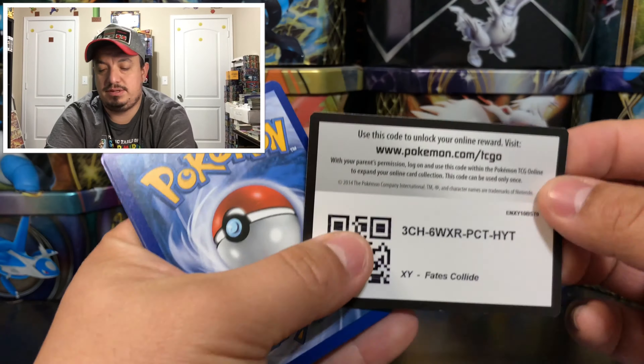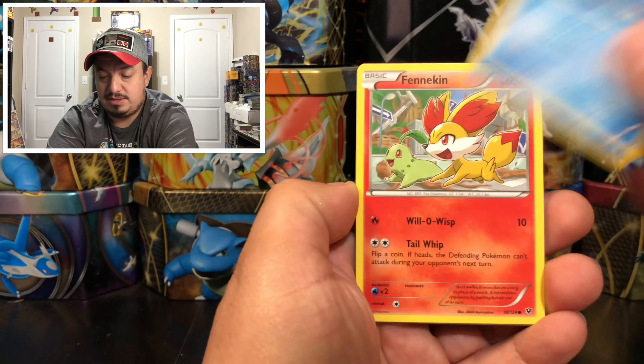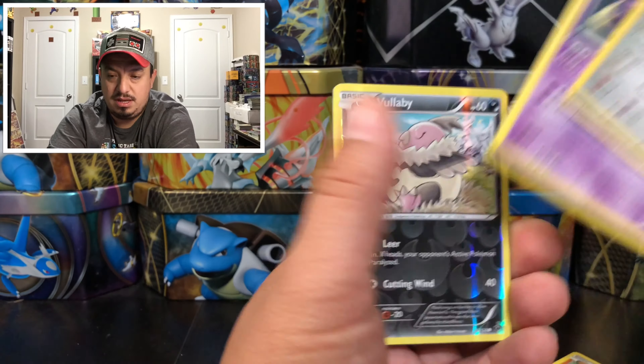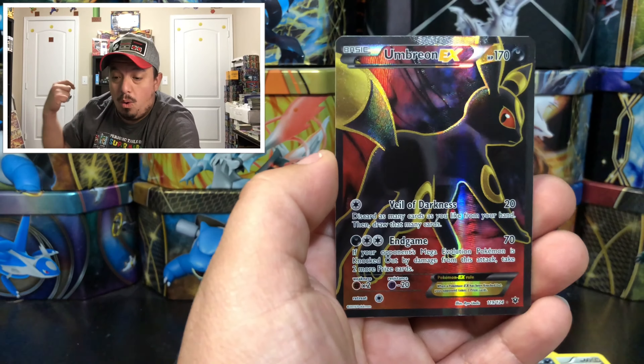Here we go, here are the common cards right there — one, two, three, one and two. We have a Seel right there, Fennekin, Dearling, Bronzor right there. They didn't want to give me the good cards. Here's a Wobbuffet right there.